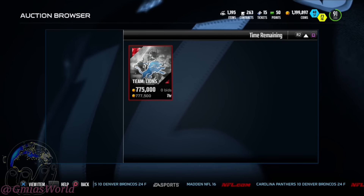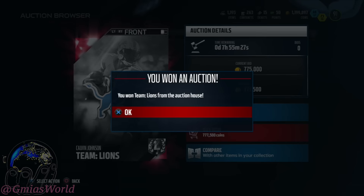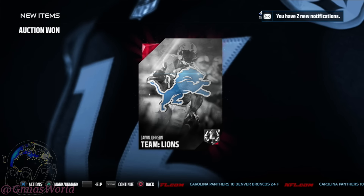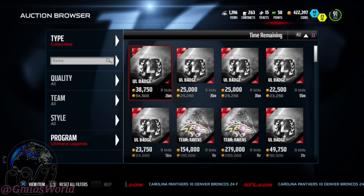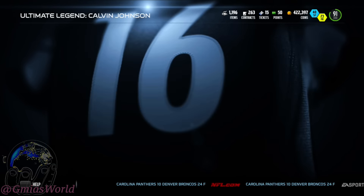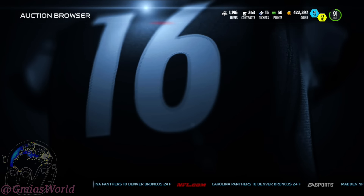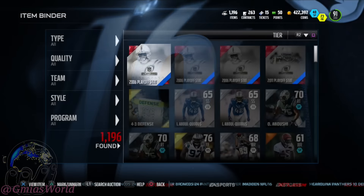Now we're going to go back, and then bam — out of nowhere, right there, we got that. Now that we know we have that, we need 600K for the other one. Guys, we all have players on our teams that are worth different amounts. You're going to want to go and sell the hell out of somebody a little bit under whatever it is.